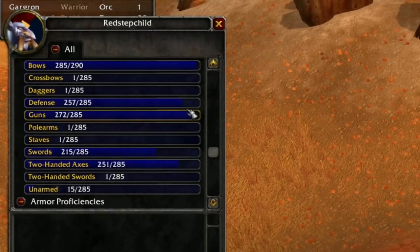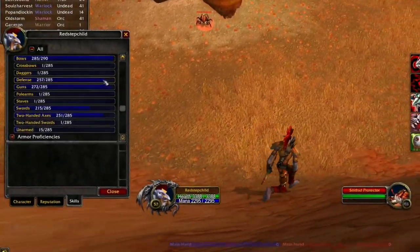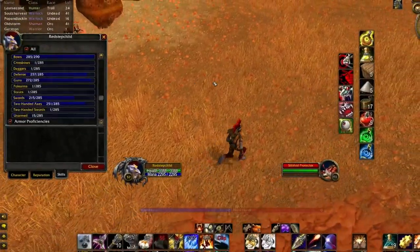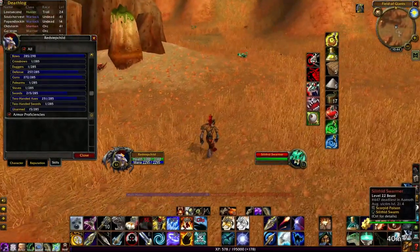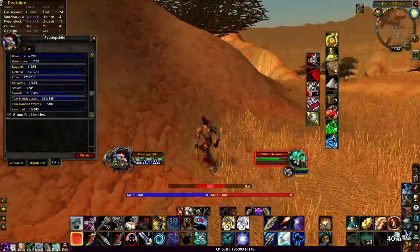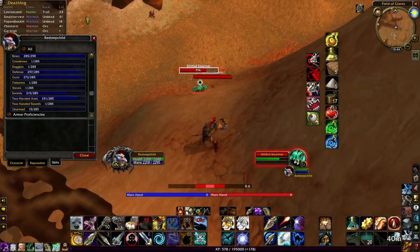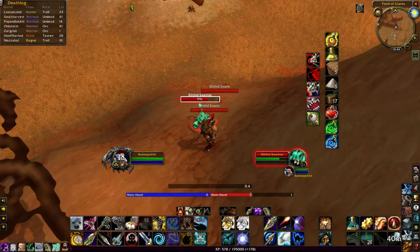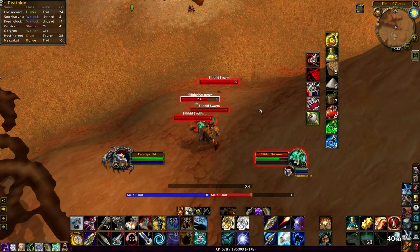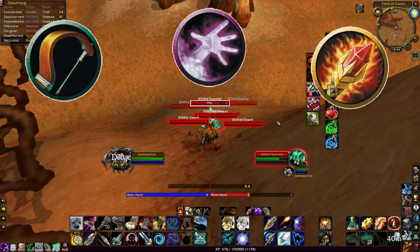So you've just leveled up, and your defense is looking a little bit shy of cap. I just hit level 57 on my hunter, and I'm at 257 out of 285. The likelihood that that will cause me to be crushing blowed is pretty high. Crushing blows are essentially a mob's way of doing crits to you. This is a common situation that you can find yourself in as a hunter, as a warlock, and as a mage in particular.